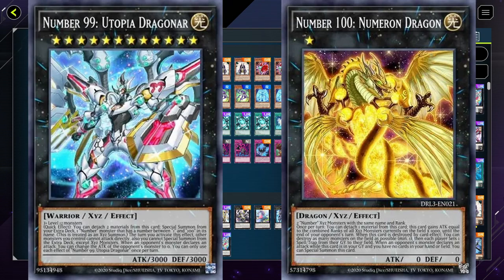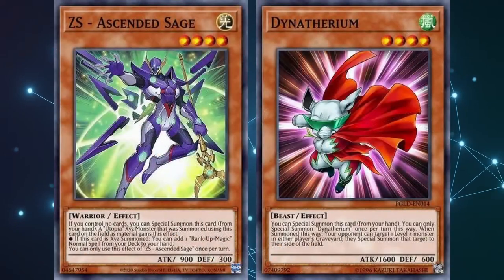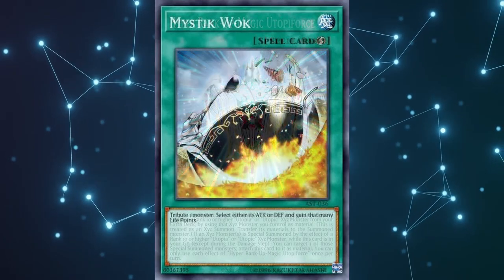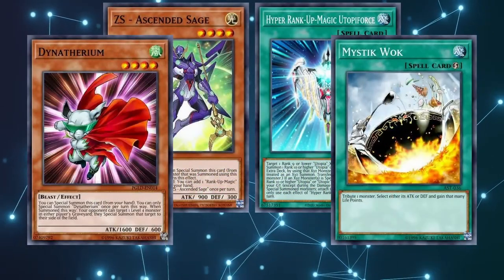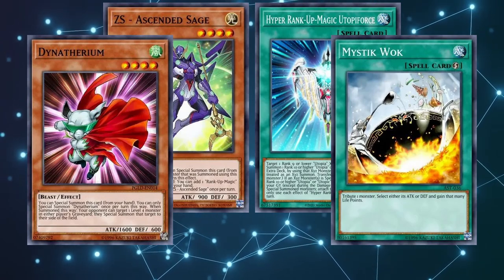The others are from the Utopia structure deck. To do our combo we need 2 level 4 monsters, Rank Up Magic Utopy Force, and a Mystic Walk or a Destruct Potion. So it's basically a 4-card combo, but it looks a lot harder to accomplish than it is in practice. Let's break it down.